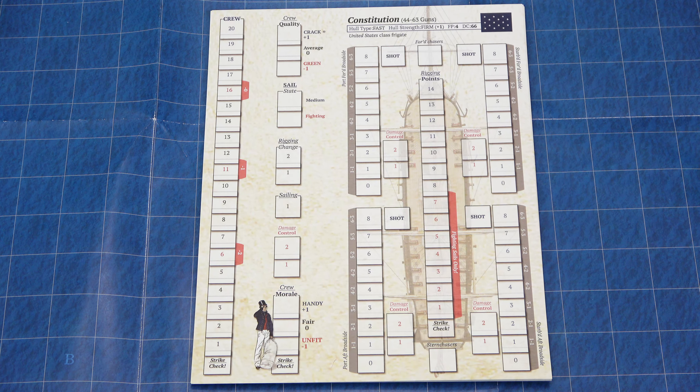We'll take a look at the counter sheet that comes with the game. We have some general administrative counters — like Points Assigned, as well as Smoke, and more along the bottom. Then we have faction-specific counters for the United States, the French, and the British along the bottom.